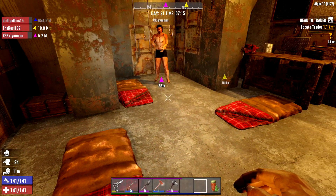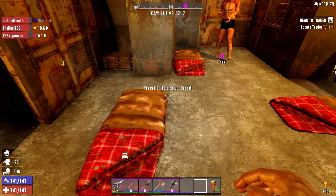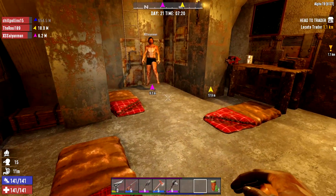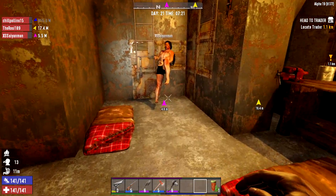Did you put it down? It just needs lead — there's lead everywhere. How do I put it down? It's either left or right click, one of those two. There you go. Oh, that's cute. You're right next to that person. What are you doing?